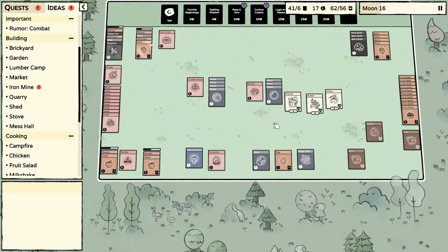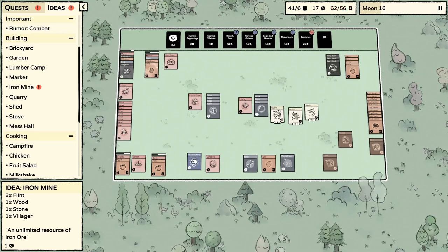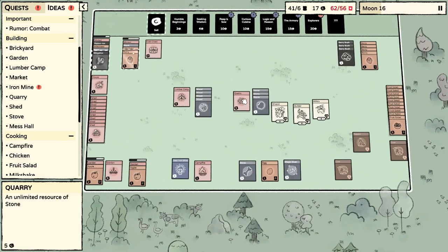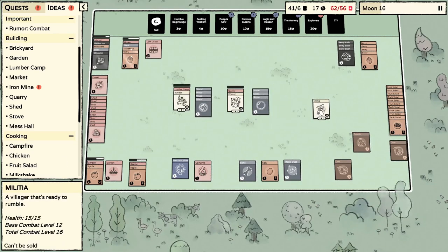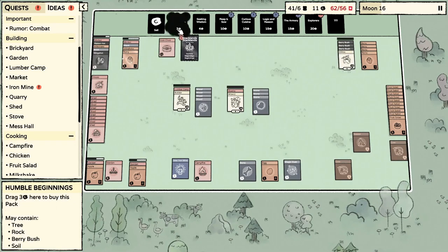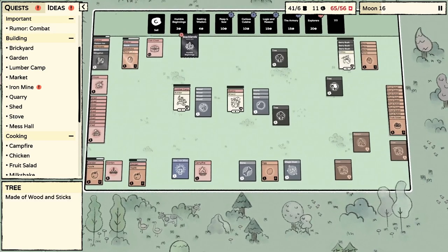Let's get the iron mine built — we need two flint, a wood, and a stone. We've got the wood and the stone; what we desperately need is the flint, and that's a little bit trickier because you're not guaranteed to get flint. To help expedite that, I'm going to buy a couple of early packs. Of course it gave me all trees — I'm looking for stone and it gave me nothing but trees.